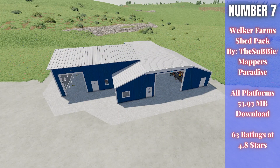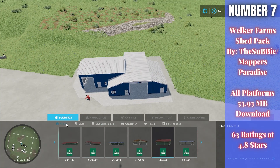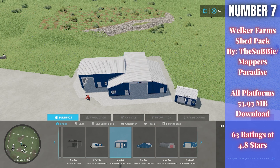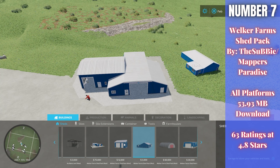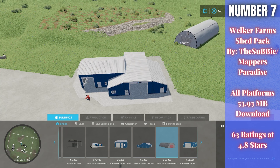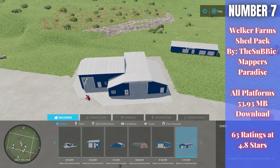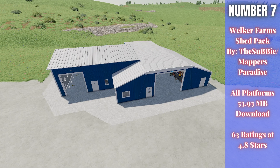For number seven this week we have the Welker Farms Shed Pack, by The Subby and Mappers Paradise. It's 53.93 megabytes to download for all platforms, currently rated 4.8 out of 5 stars with 63 people having rated it. There are several sheds in this pack — my favorite has a workshop trigger inside. Others include a smaller garden shed, one with a fenced-in area, a tunnel shed, and a shed with multiple doors. These sheds come from the Welker Farms map, which is a nice touch.